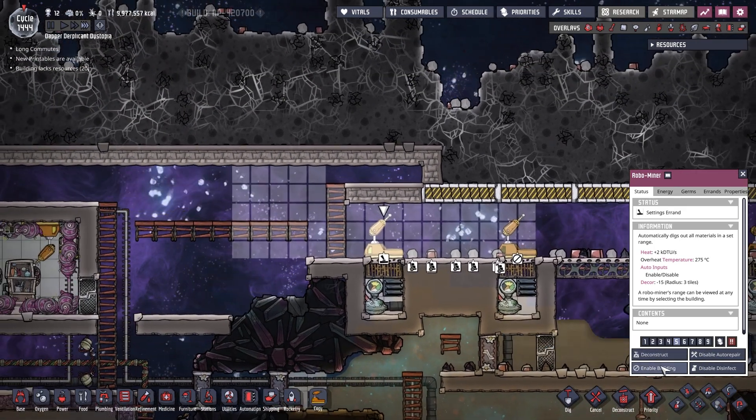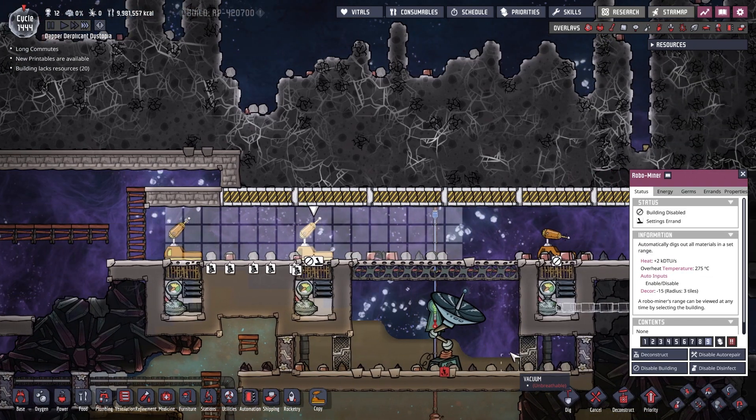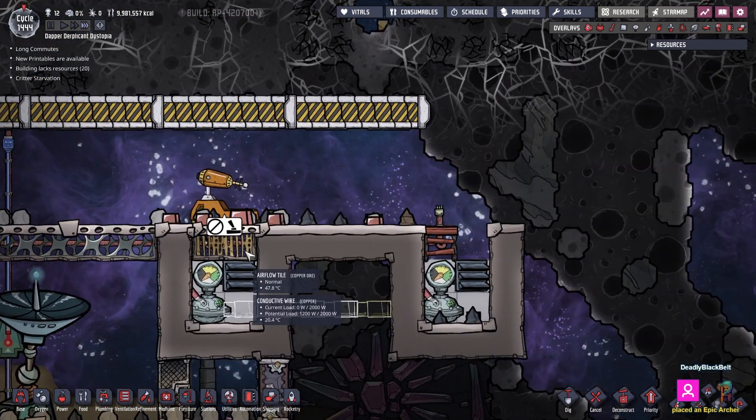I'd like this building disabled — well actually no, that one doesn't need to be disabled. And at this point neither does this one, actually. Nor this one. Well, it'll drill this area out but that isn't terrible for me.